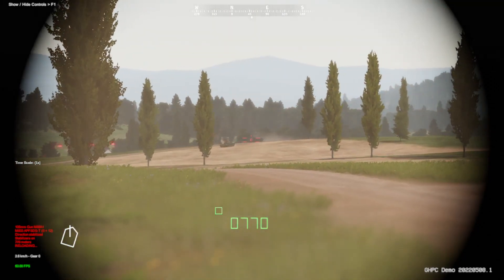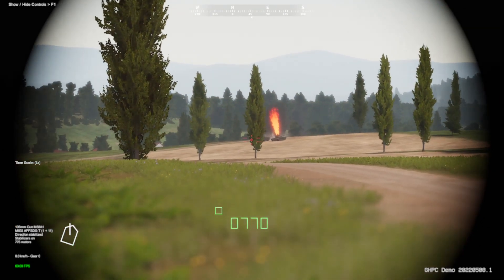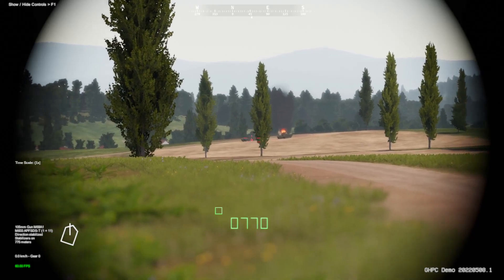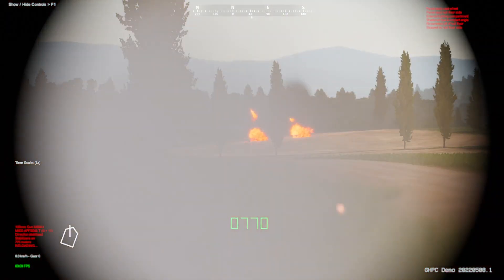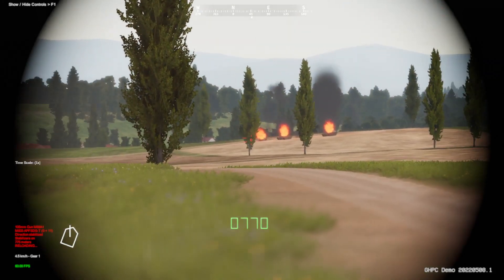We have a new hostile moving left to right. Lazed. Once we're reloaded, we're going to engage that unit. He stopped — using his destroyed brother for cover. Round out. And that is a perfect shot. Look at that secondary explosion — the turret has been sent off that tank.